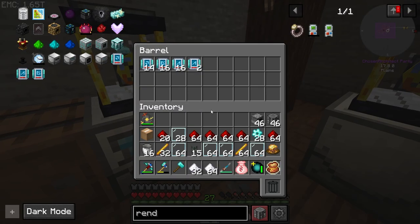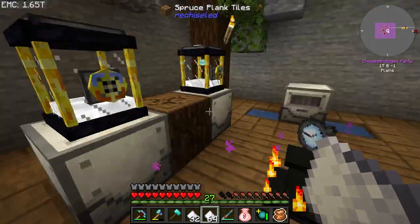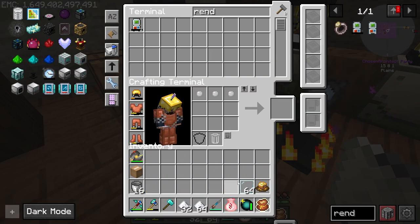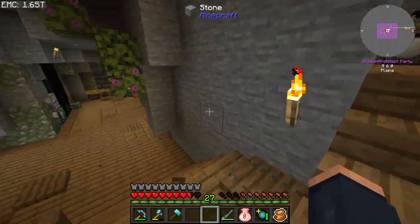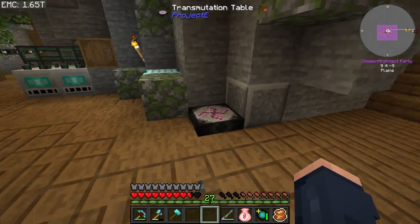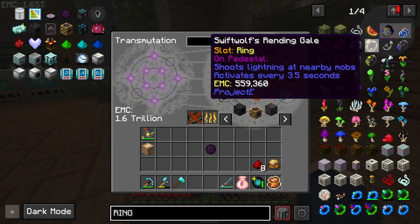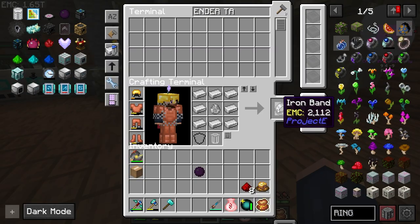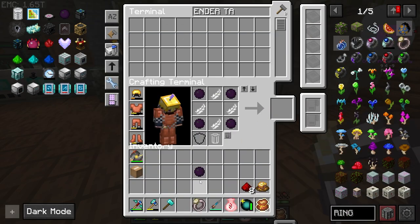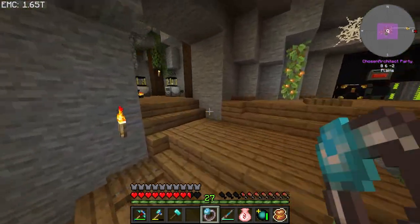Sixteen of each is definitely plenty for right now. Unfortunately they don't have EMC values but that's okay. I have the power of the watch of flowing time while working on this. I just realized instead of running around the base like a chicken with my head cut off, I could make myself a flight band. All I need is some feathers and a band - I can literally craft it right here. I get creative flight now.